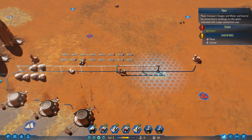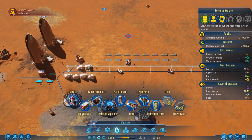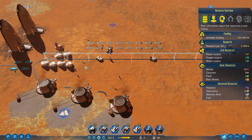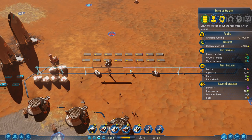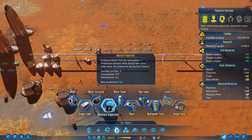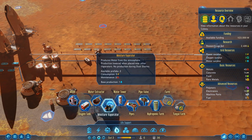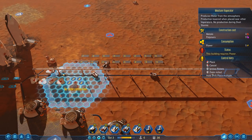We can build pipes right on top of these power lines, which is what we want to do anyway. Explore AI is done. These pipes are what moves our power, water, and oxygen around. We have two moisture evaporators we can use - they produce one base water per unit. We ordered an extra one from Earth because by the time our dome comes online, we'll need at least two water.